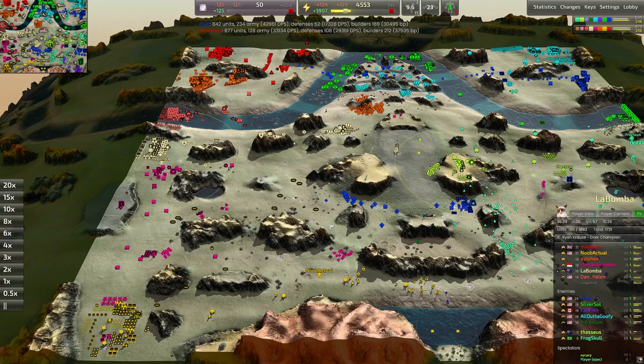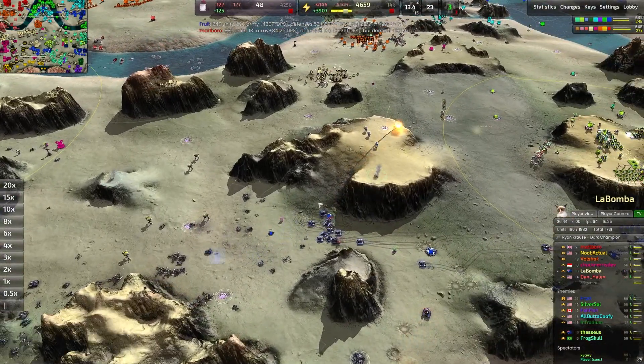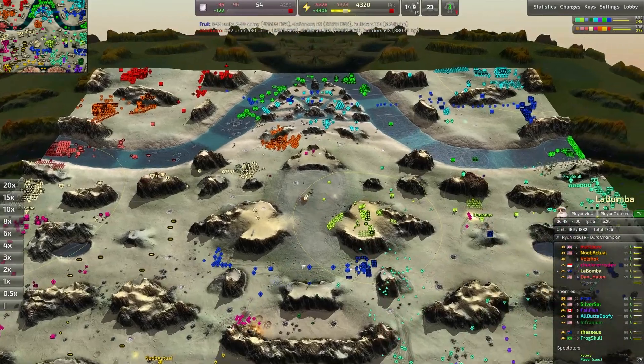They've also got that EMP beam, so whenever they push into the enemies they'll be able to stall, and your teammates can be very reactive and use that as a way to coordinate their pushes around the waves of webbers moving out.